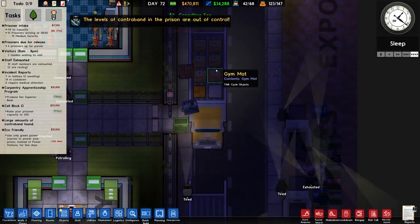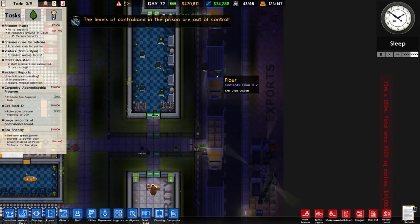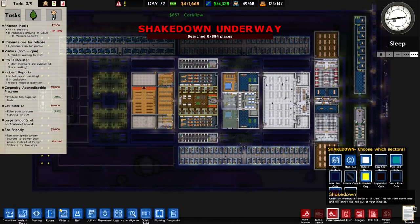Obviously I ordered the removal of the toilet. I have to put the toilet back in. Maybe we shouldn't - that would be extremely cruel as a punishment. I'm going to cancel the wooden flooring there and redo it. At least the trucks are coming - there's loads of gym mats, treadmills, and all sorts of things. And flour. Going to do a shakedown - 884 places.